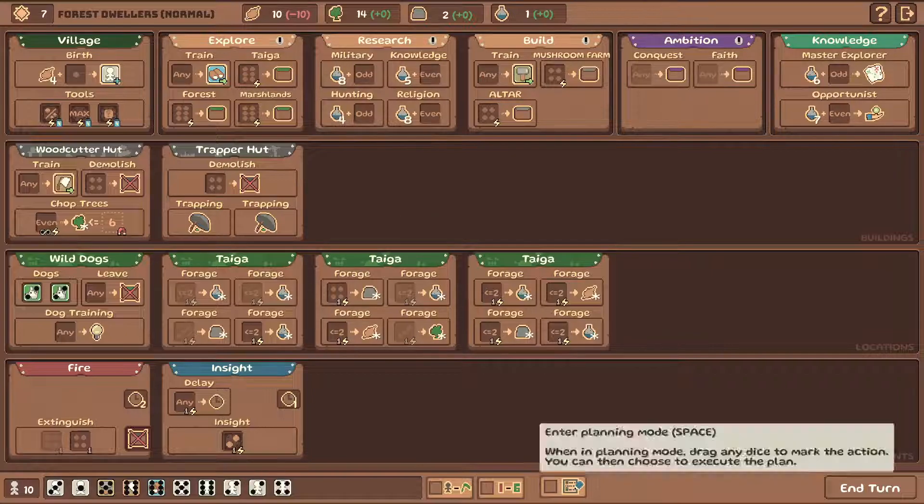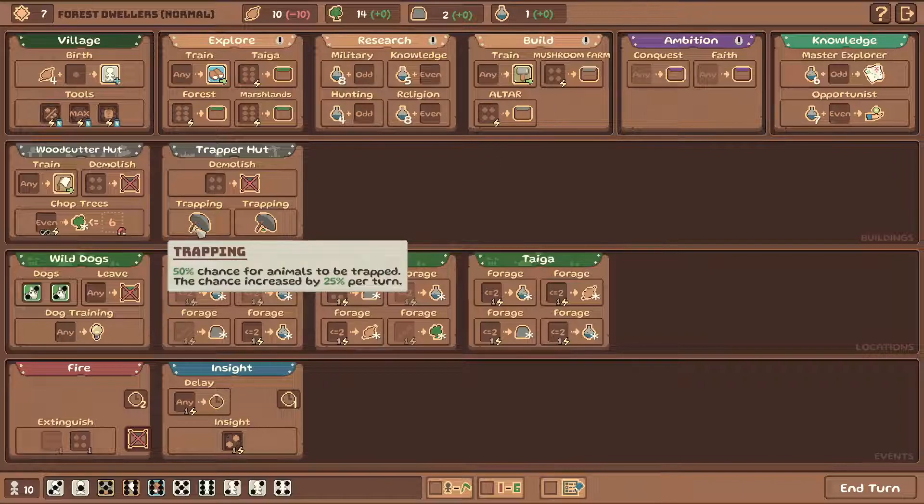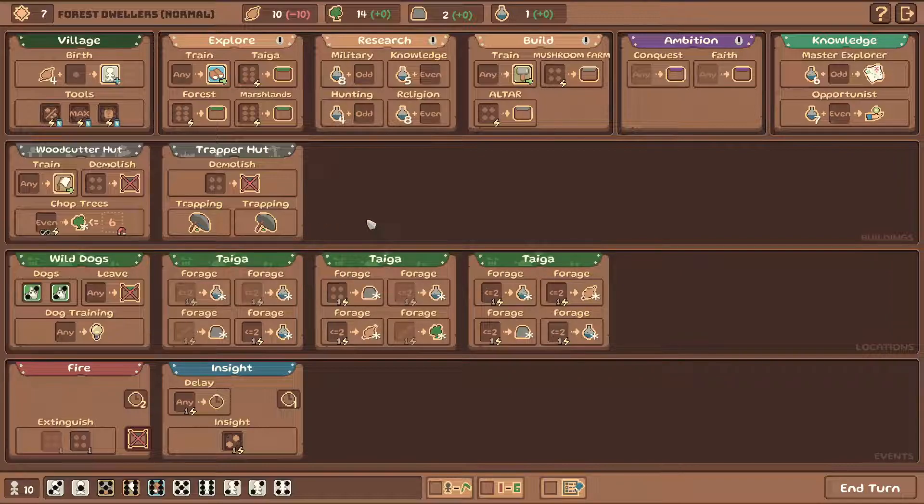Okay, let me just double check if we're recording. Wonderful, everything seems fine. So yeah, let's play turn 7. We got a couple of plans for food. We have these traps here - 50% chance for animals to be trapped. We paid one food each up front and now we're waiting for them to work. This is very cheap food long term but it takes a while to kick off, so we're gonna be doing this whenever we can.